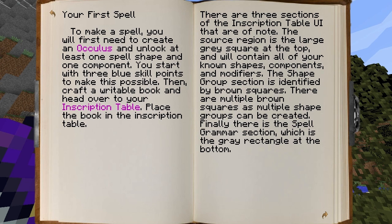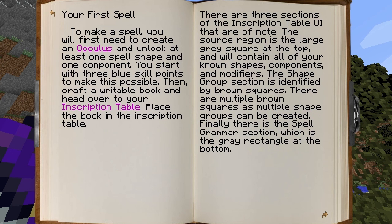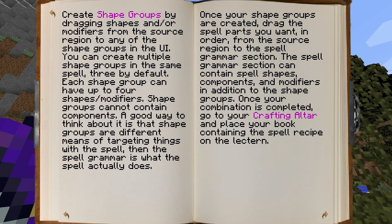The shape group section — I understand, let me just see. There was a bit which actually explained what the shape group meant. A good way to think about it is that shape groups are different means of targeting things with the spell, and the spell grammar is what the spell actually does — and the spell grammar is the bottom. So the grammar is like a verb, and this is like the position for the target position or whatever.